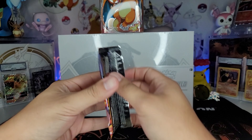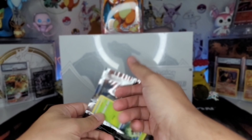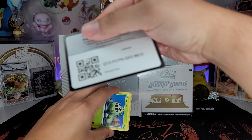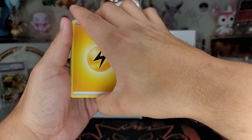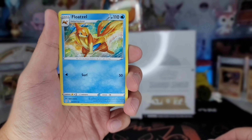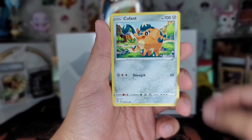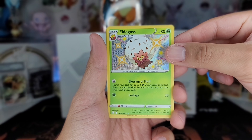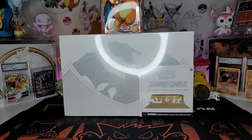Let's hop into this single pack of Shiny Fates. I'm still hunting for that shiny Charizard - I doubt I'm gonna pull it. Doesn't look like I'm gonna pull it. Oh, got a shiny Eldegoss and a holographic Indeedee.